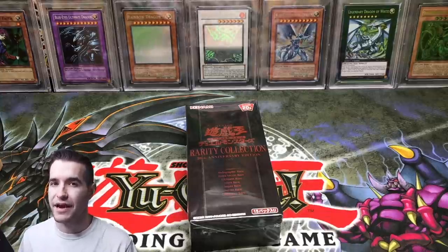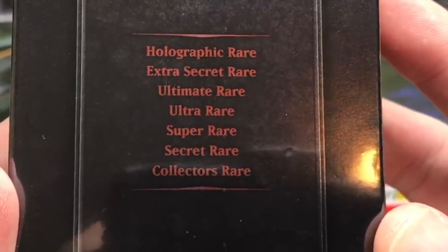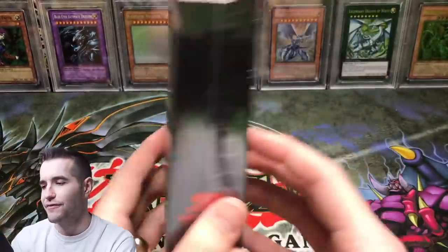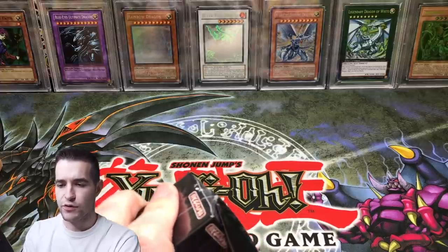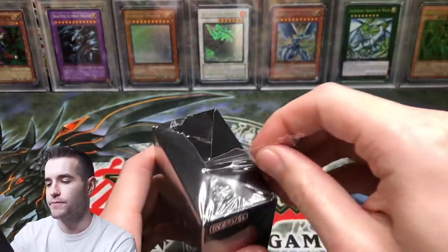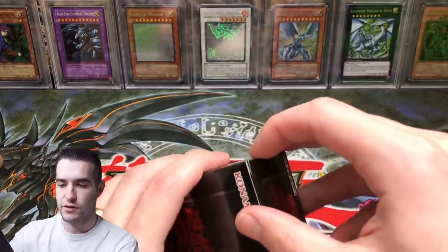I've never opened it up. I hardly know what's in it but I do know you can get the Ghost Rare Blue Eyes, so that's why we're opening it. We're about to find out together what you can get in here. You can get Holographic Rare, Extra Secret Rare, Ultimate Rare, Ultra Rare, Super Rare, Secret Rare, Collector's Rare. It doesn't say Ghost but I know you can get it out of here — maybe Holographic. It's a Japanese product, pretty fun. We opened up that cool one with the gold rares before. This one right here is the 20th Anniversary, so let's open this sucker up. It's a couple years old.